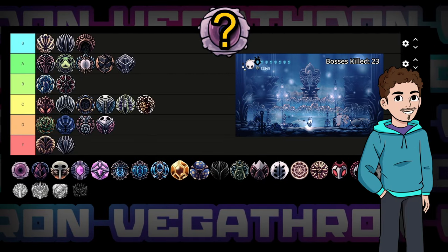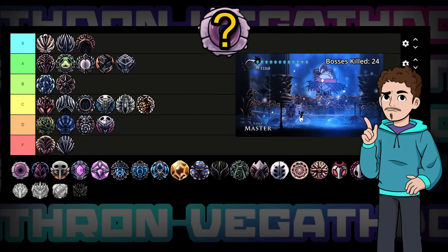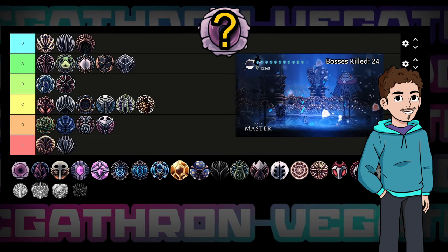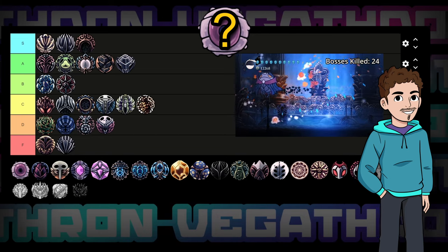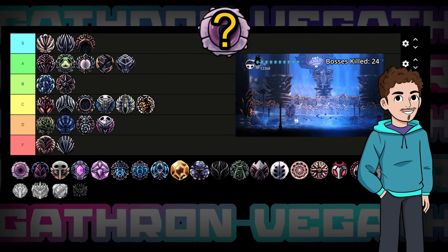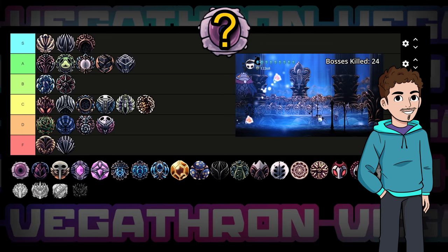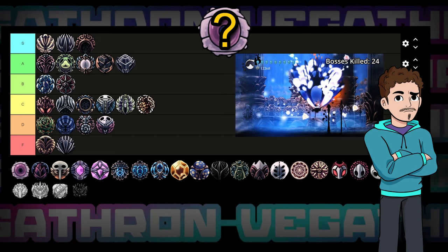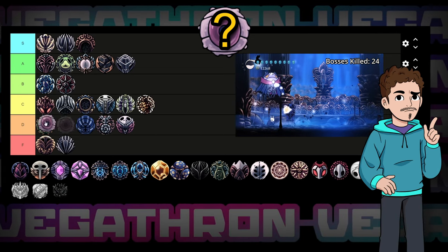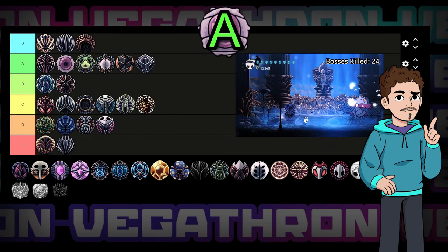Moving on to Flukenest. I've always said the one problem with Hollow Knight is there aren't any shotguns — or at least that's what I would have said if this charm didn't exist. For three notches your Shade Soul and Vengeful Spirit will turn into a shotgun that hits for way more damage if you can land it. This thing in a spell setup shreds bosses, and it can actually hit for more than it should due to a bug that lets the flukes deal damage multiple times. Team Cherry nerfed this charm more than any other, but despite that it's still really good. I was going to put this in B tier, but I rewatched BlueGR's video and decided to put it in A tier.